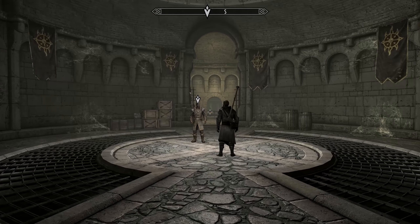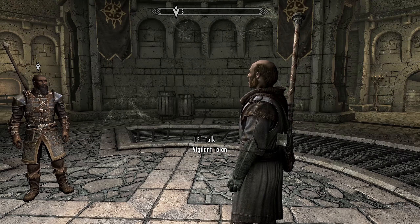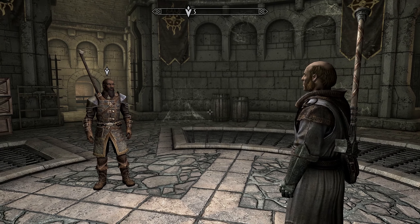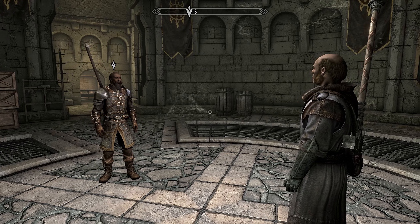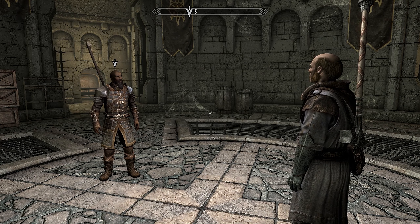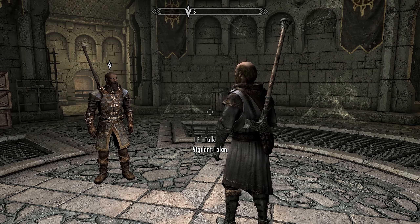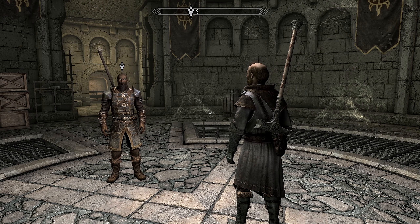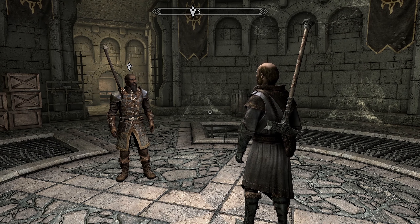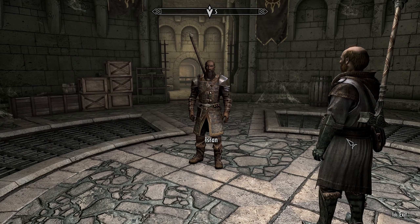Why are you here, Tolan? The Vigilants and I were finished with each other a long time ago. You know why I'm here — the Vigilants are under attack everywhere. The vampires are much more dangerous than we believed. And now you want to come running to safety with the Dawnguard? I remember Keeper Karset telling me that Fort Dawnguard is a crumbling ruin, not worth the expense to repair. Isran, Karset is dead. The Hall of the Vigilants, everyone — they're all dead. You were right, we were wrong. Isn't that enough for you? I never wanted any of this to happen. I tried to warn all of you. I am sorry.